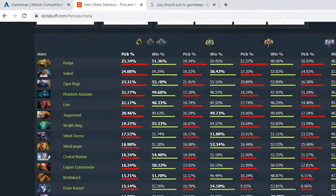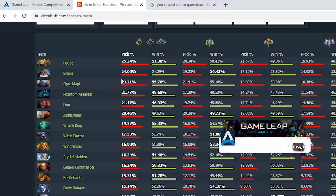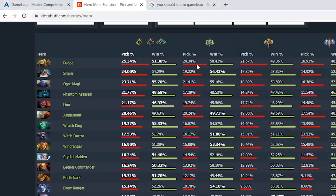Ogre Magi is one of the highest win rate heroes all the way from 0 MMR to 4k MMR — this hero's win rate is very good. That makes sense: Ogre Magi is easy to use, he naturally scales, and he's tanky, so if you're out of position you don't get punished as hard. This video is going to teach you about one of the best supports in Dota, as long as you're not in the Immortal or Divine bracket.